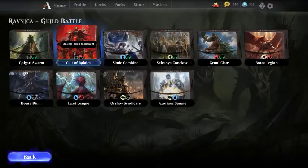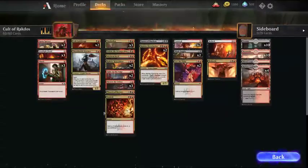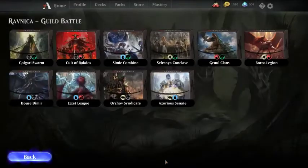Alternatively, we have the Rakdos. You get one Dreadhorde Butcher, some early threats, a Bedevil, a couple Skewers, and Light Up the Stage. So this is another kind of reasonable aggressive deck, but I like me some Izzet. So we're going to start off with that.